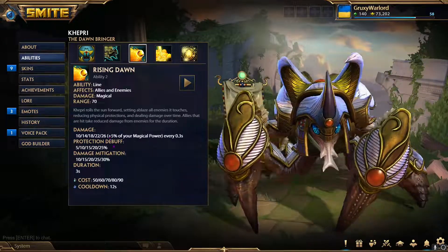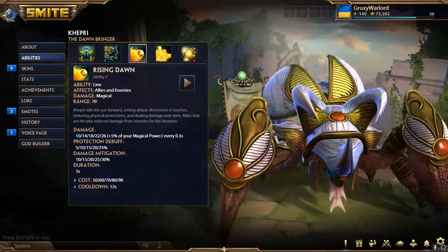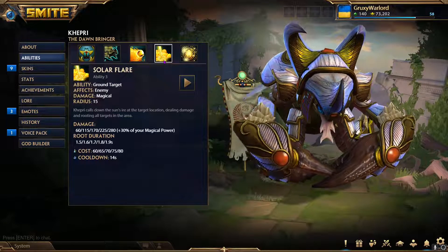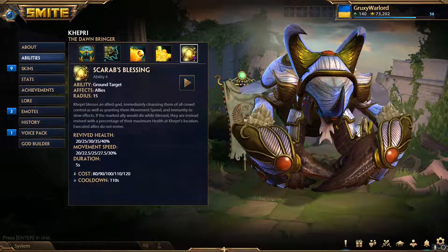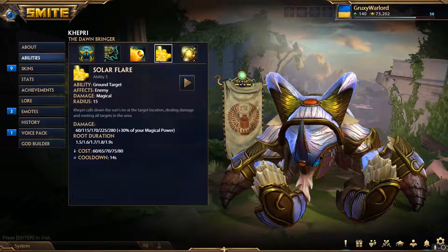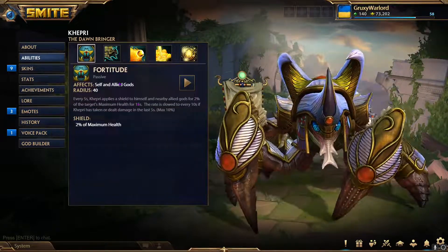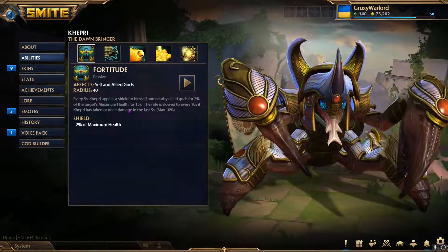Khepri's two is amazing — it gives all your allies protections while debuffing enemies. Always try to utilize it at maximum value by hitting both allies and enemies. Land your three when you need to catch up to targets, then use your one to latch onto them. Khepri is one of the safer supports to play. He doesn't have much of an escape but has ways to stop enemies — his three can dart him away, and he gets Fortitude which gives a small extra shield that definitely helps.